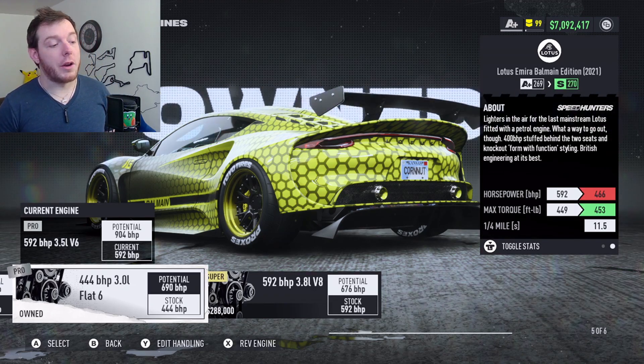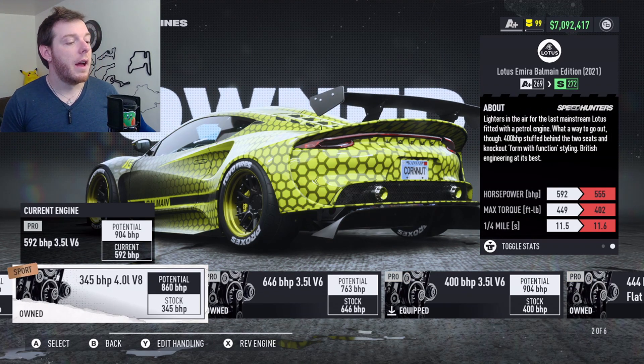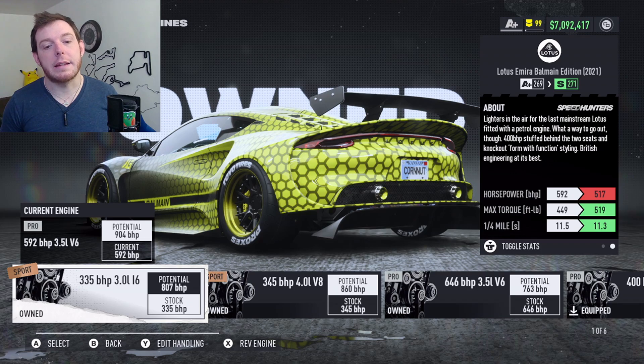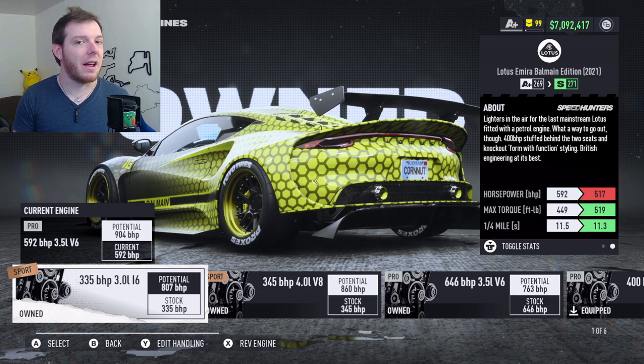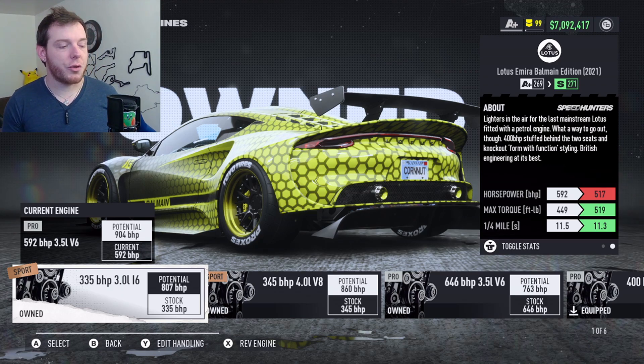I tried them all. I tried the 3.0, I tried the 3.5, the other 4.0 V8, and the other I6. At the end of the day, the I6 was the next closest — it gave more torque, but we lost a lot of horsepower. That was not a good tradeoff.